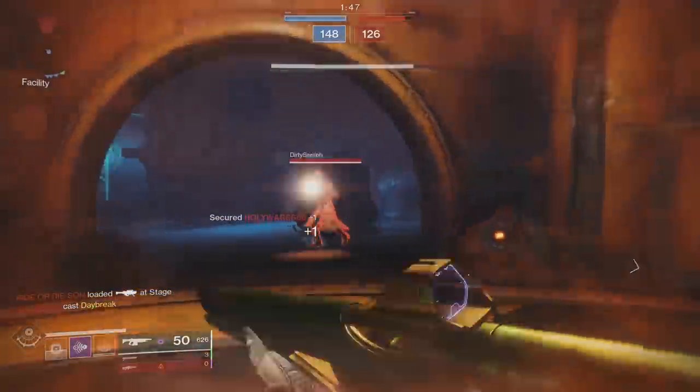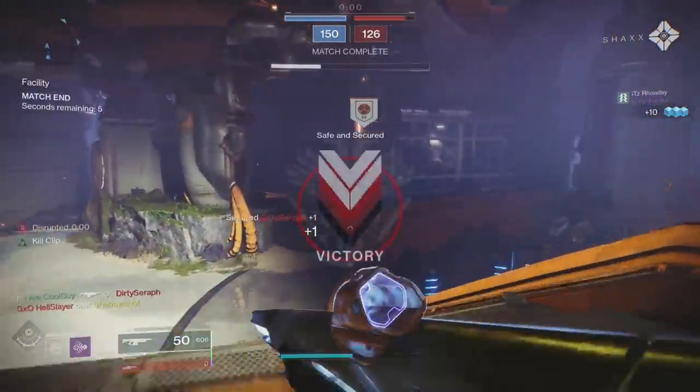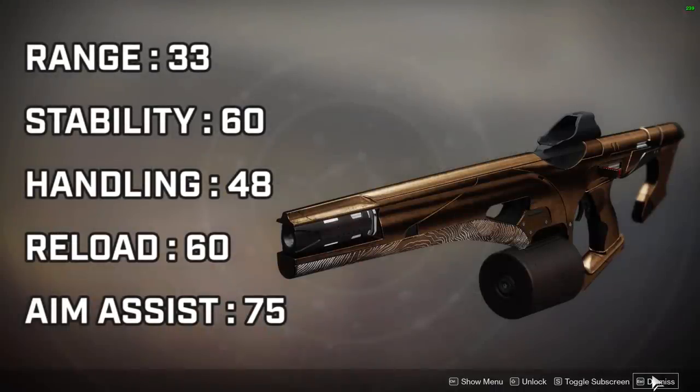The 720s finally got another weapon to play with. We've had a couple in the past — there are only eight in the game, three are randomly rolled: this, Misfit, and the Valkaden. These are kind of a mix between an SMG and an auto-rifle — they fill that gap. This is a Void Energy 720. It has great base stats: a range of 33, stability of 60, handling of 48, reload of 60, and an aim assist stat of 75.